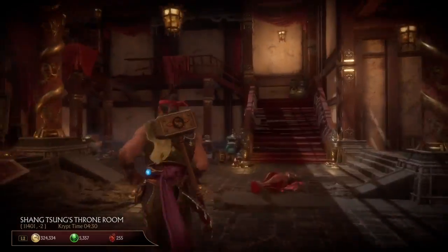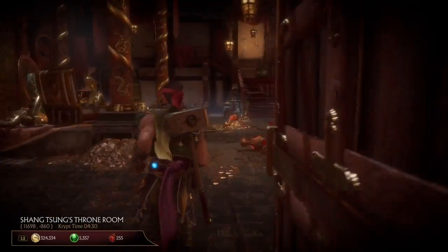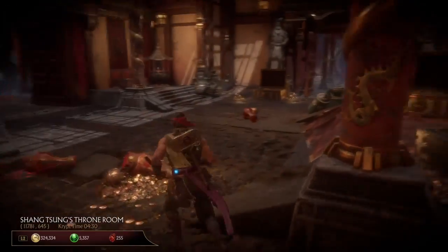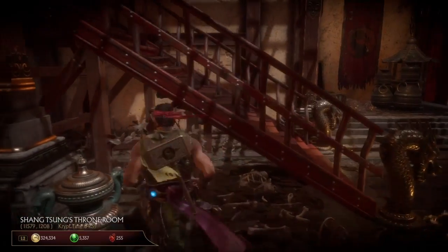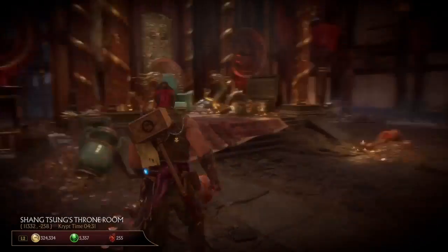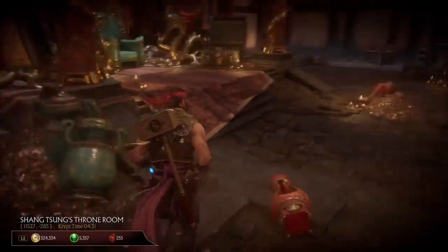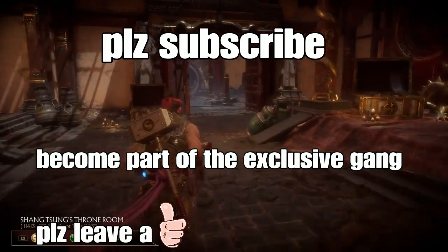Getting those 50 fatalities per character isn't easy — it took me a long time to do them, but I hope the easy method I showed you guys helps. Now I won't have to worry about getting heads for each character anymore. That's pretty much it for this video — I hope you guys enjoyed and found it helpful. Please leave a like, and if you're new here please subscribe and become part of the Exclusive Gang. I love you all and I'll see y'all soon — peace out!